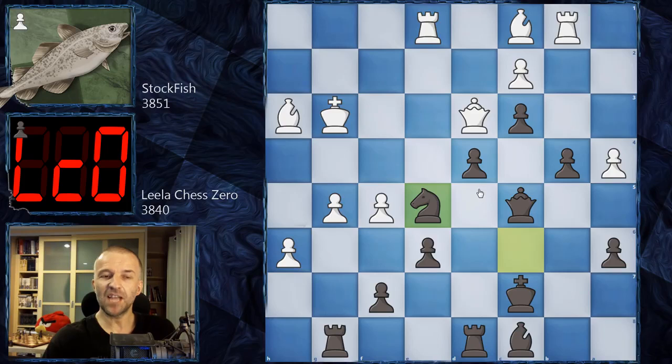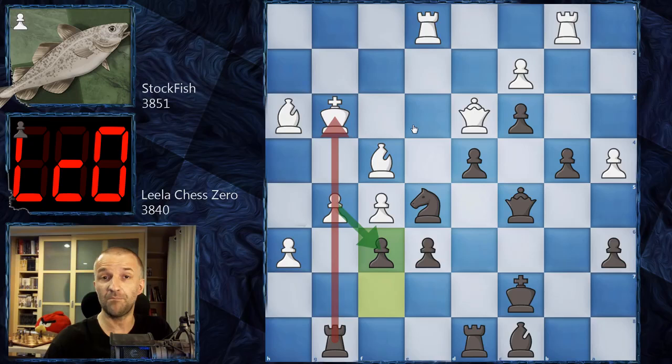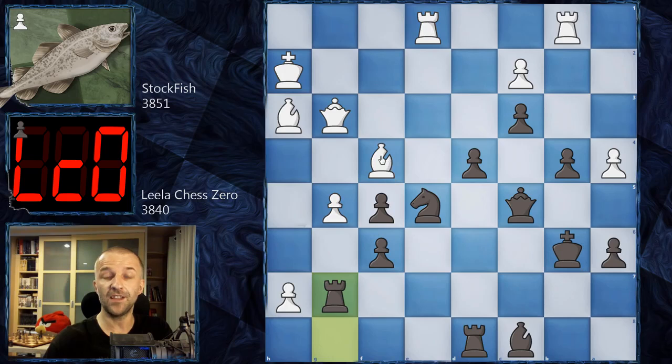Lila Chess Zero answers with F6, and now the pawn cannot be taken because of the pin. So King H2 - now there is no pin, this is a very serious threat winning the piece. King B6 unpinning the Knight, and now Queen G3 attacking the Knight even three times. We have E takes on F5, and now H7 first, and after Rook G7, finally taking on E5 - so Bishop E5, F takes on E5, and now Rook E5 attacking the Queen.